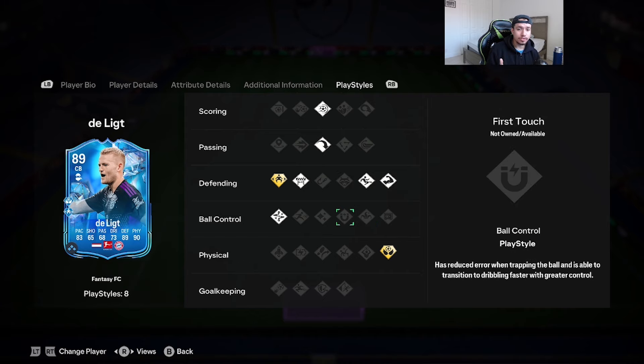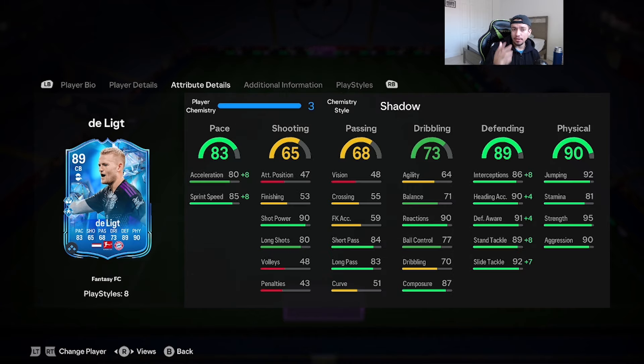With De Ligt, there's only one chem style you want: the Shadow. Acceleration goes up to 88, defending interceptions up to 94, defensive awareness to 95, stand tackling to 97, and slide tackling gets maxed out at 99. Strength goes up to 95 and aggression to 90 — absolutely amazing.